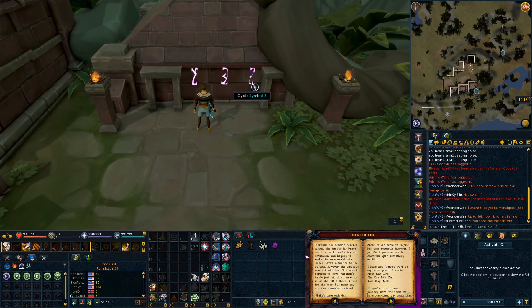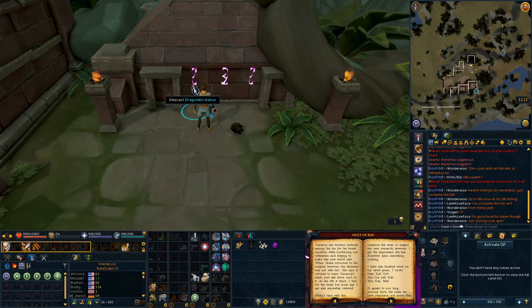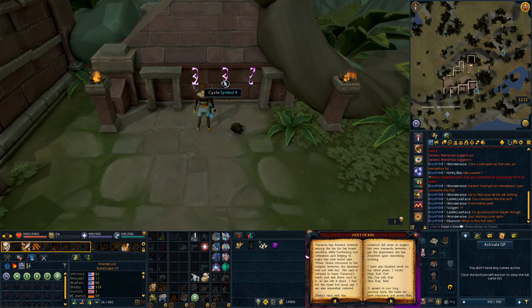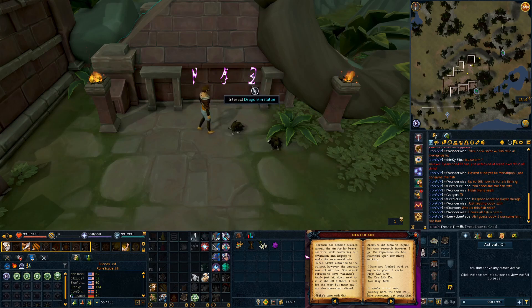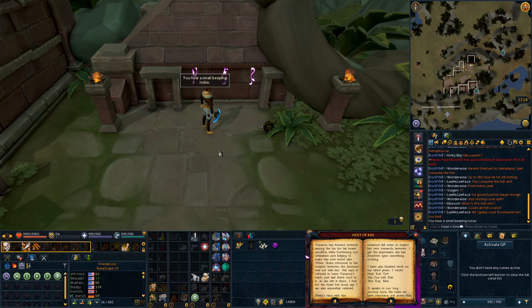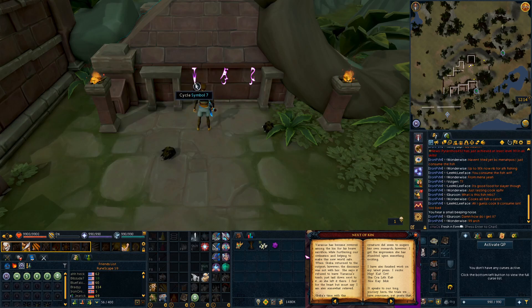Now you will get another set of three symbols showing up. You just need to enter the last three words of the poem. You did the first three at the pylon, said the next four, and now the last three words. The first one here is NOS — N-O-S — which is symbol 5, 1, and 6. Cycle through to get those and you'll get small beeping noises indicating you're doing it right. Next up is KAY — K-A-Y — and that is going to be 4, 1, 8. Unfortunately, you can't cycle backwards through these, so you have to go through them all.